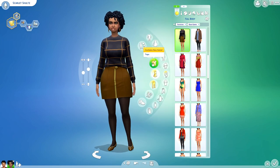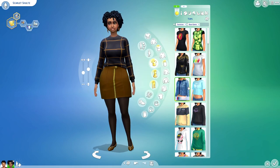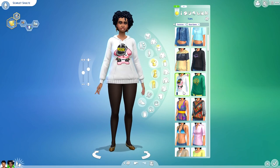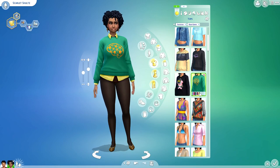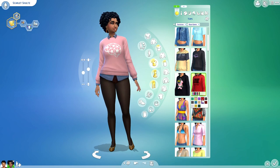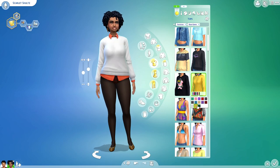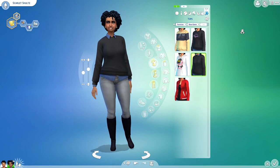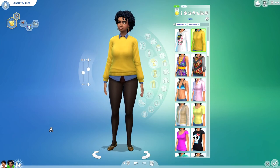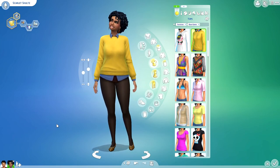I hate when we get new objects and there are only like three different options, but I love the fact that CC creators are going to be able to do so much with these. Going into tops, we get a brand new sweatshirt, the Moschino sweatshirt, and then we also have this crew neck button-up ensemble. She's wearing this for her winter outfit. That's about all for CAS — let's go ahead and jump in game to check out the brand new objects and the brand new freelancer career.